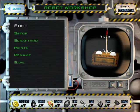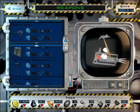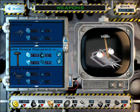Robot Eels. Select which robot you would like to modify, or select an empty slot to start building a new robot.